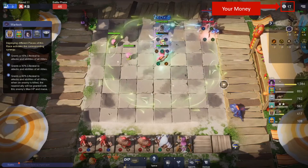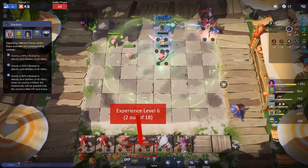In the top right-hand corner you can see how much money you've got. If you click the money symbol you can see how much interest or win-streak money you're going to get. At the bottom you can see how much experience you've currently got — I've currently got two out of eighteen experience, so if I need to level up I'm going to need to spend another sixteen dollars.